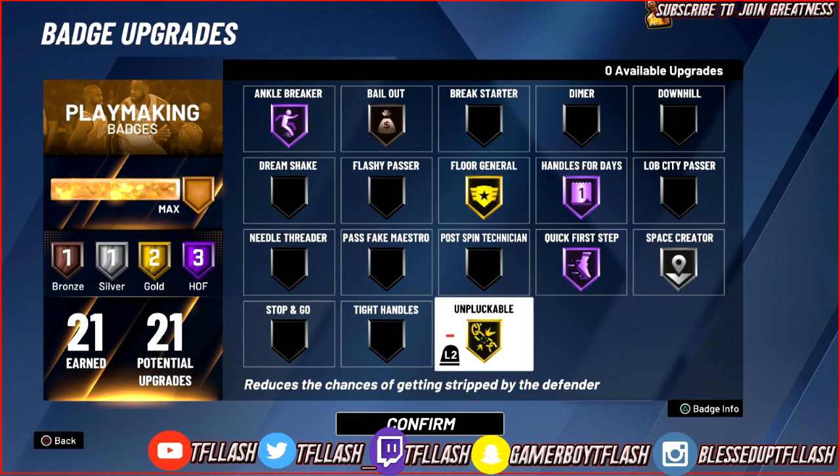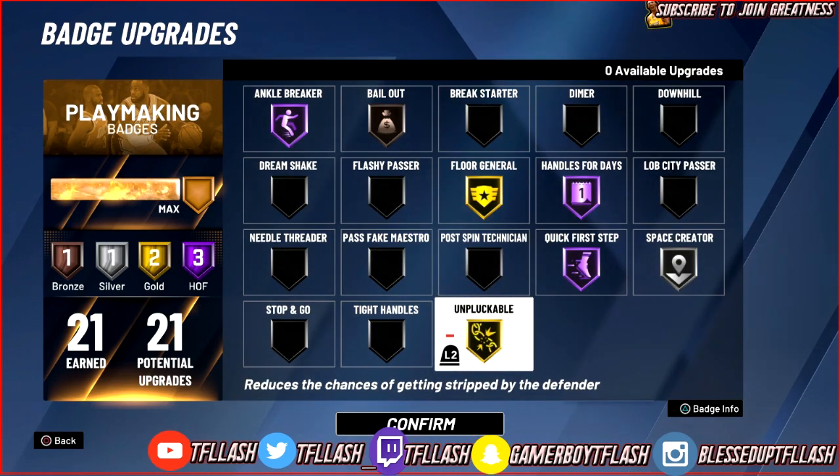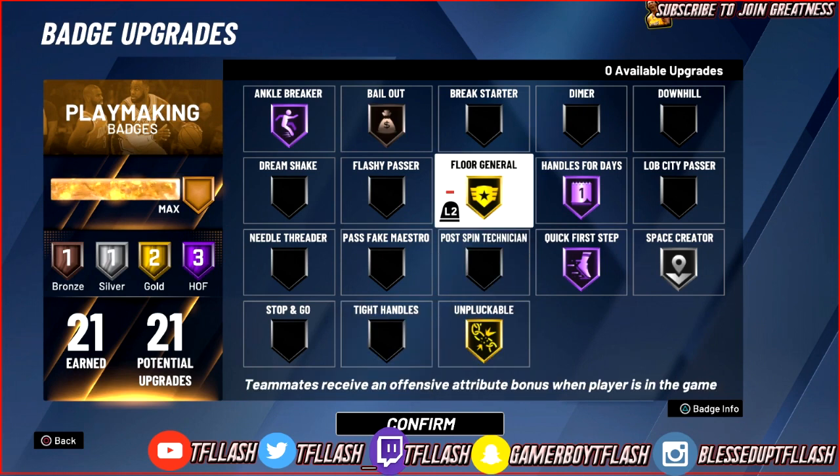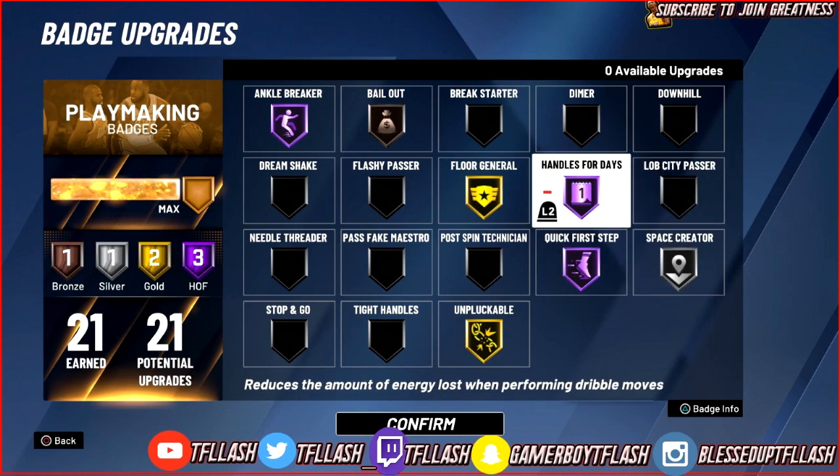For Unpluckable, you really don't need it past Silver to be honest. Unpluckable Hall of Fame doesn't make any meaningful difference from Unpluckable Silver. The only reason I have it on Gold is because I'm not using Tight Handles or Space Creator in those badge slots.